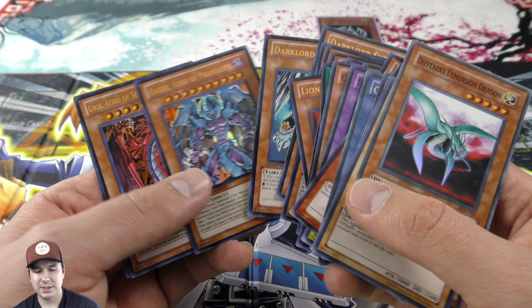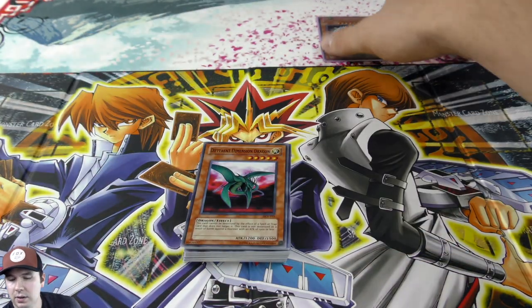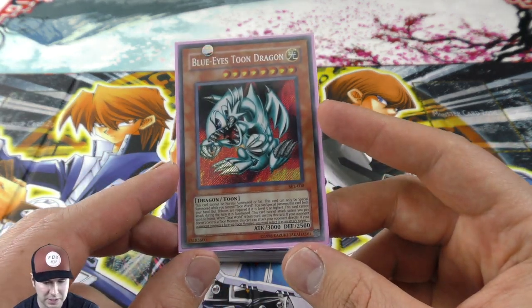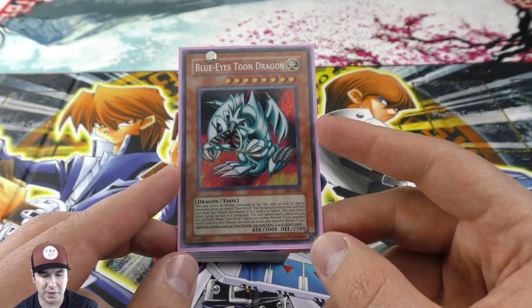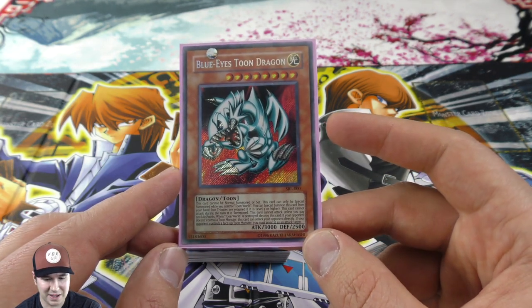...and we have our Blue-Eyes Toon Dragon sitting there. As a secret rare it's probably around a twenty-five dollar card. I'll get it graded — I've never really dealt with graded cards before, but I'm definitely going to mail this in because it is absolutely gorgeous and it should be preserved that way. That is amazing!